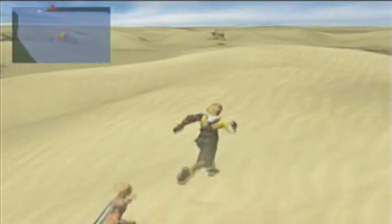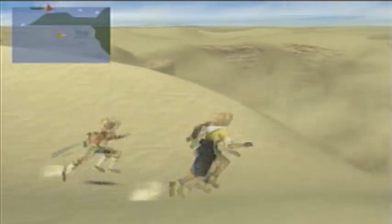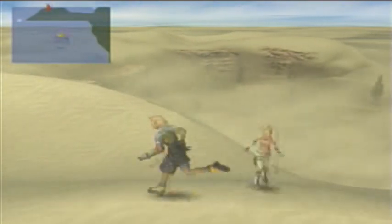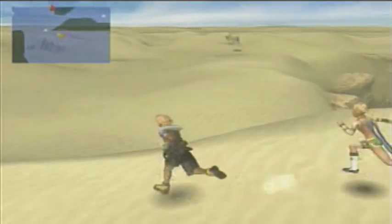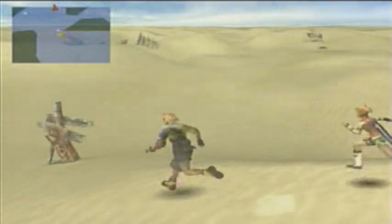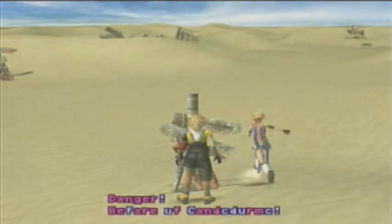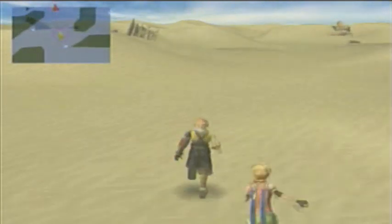There is actually an Al Bhed Primer that you can miss earlier in the game, out in the Thunder Plains. And if you do miss it, I think it's supposed to be out here somewhere in East Sanubia Desert. Something's written here: 'Danger! Beware of sandstorms.' Yeah, that's on the east side — we won't be able to do anything down there for a while.